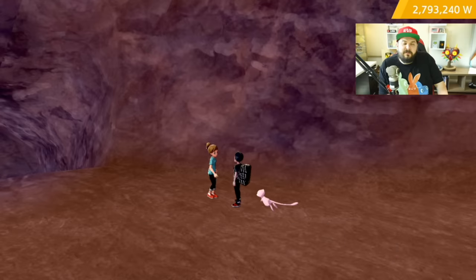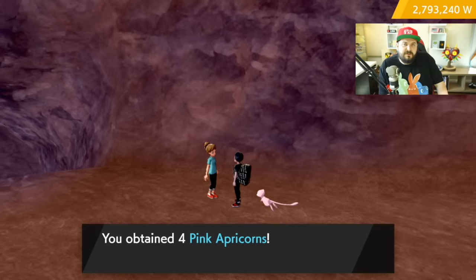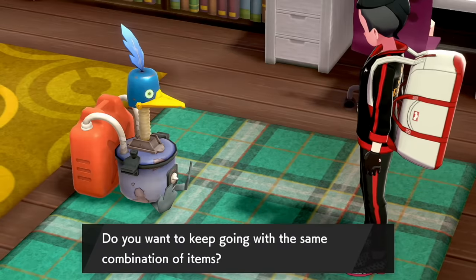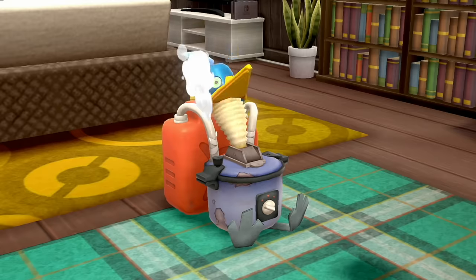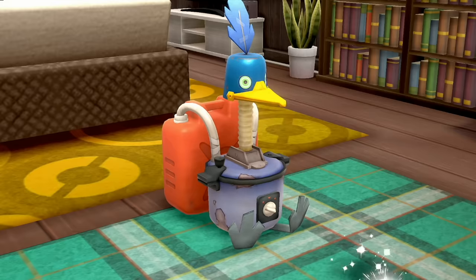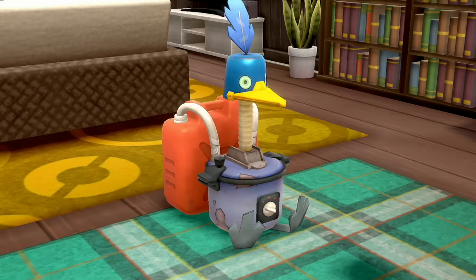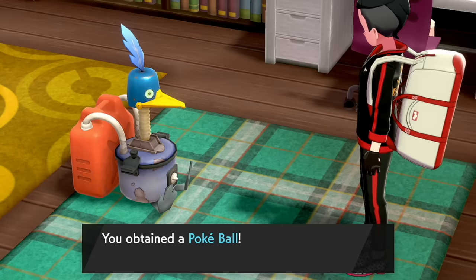It's also worth mentioning that while you're going around, you'll find a girl standing in random places who will either trade a Pokedex entry for 100 watts, or if you've completed the Pokedex she'll sell you four apricorns for 100 watts. During my early findings of this organic test, I also discovered the five-times multiplier — meaning there's a chance the Cram-o-matic spits out five items instead of one. I had no idea the rate of that yet.